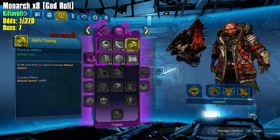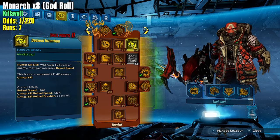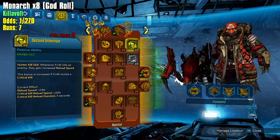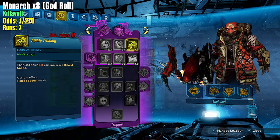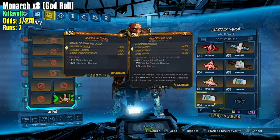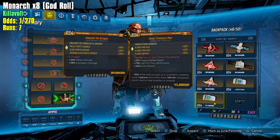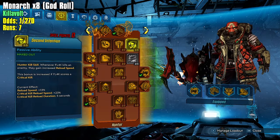I do have the 5 points in agility training, I usually do take it. Coupled with Second Intention which gives us reload speed and a bonus if the Flak score is a critical kill - this gives us 23% reload speed plus 40% reload speed which is 63% reload speed. And I can couple that with a Vladov Company Man which gives me mag size for 40%, fire rate - kind of unlucky, I'd rather have something else besides fire rate - but damage 50% is perfect. And 22% reload speed gives us a total of 88% reload speed, really not too bad.